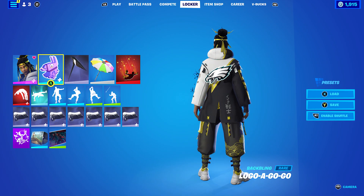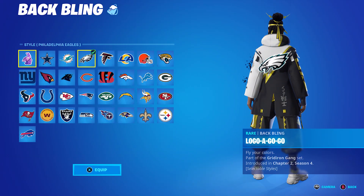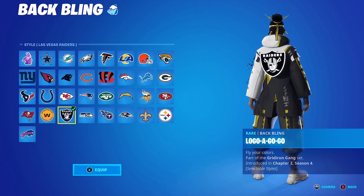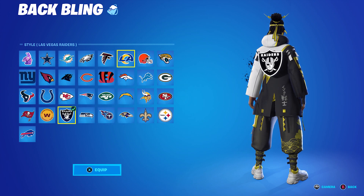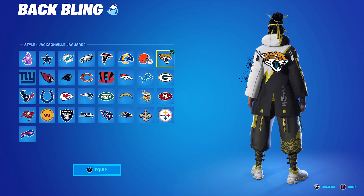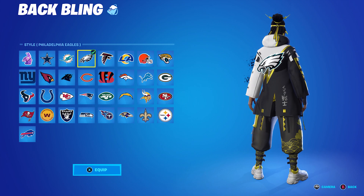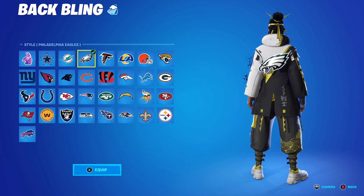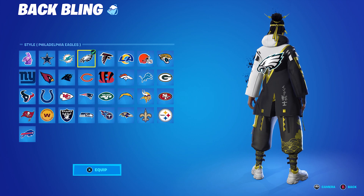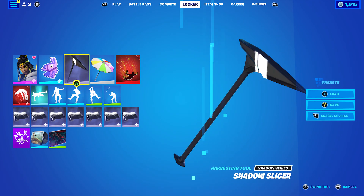For the final combo, I used an NFL logo back bling — specifically the Philadelphia Eagles. You can also use the Las Vegas Raiders, the Jaguars, or really any team. I don't personally support or watch any NFL teams since it's not the biggest sport in my country, but I know a lot of people love the NFL, so just use whatever team you like. I mainly chose the Eagles for the white and the black, even though there's a bit of blue. The logo looks pretty cool, which is why I went with it. The pickaxe is the Shadow Slicer and the wrap is Shadow Angler Shift.